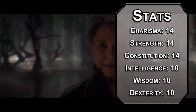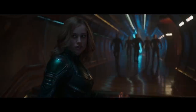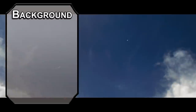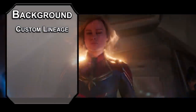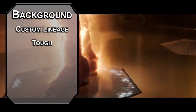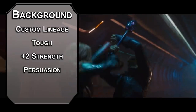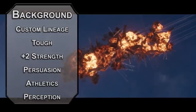Key difference for Carol from the other Z-Fighter builds: she isn't from space — she's just a lady who's good at flying planes. Since I'd rather have plus 2 in one stat than plus 1 in two, we'll use custom lineage, which is basically variant human. Take the Tough feat for your feat of choice, giving you plus 2 HP every level, basically giving you plus 4 constitution. Buff your strength for a literal plus 2 strength. Grab persuasion for your skill, and take the Sailor background for athletics and perception proficiency. Planes aren't boats, but — skyboat.